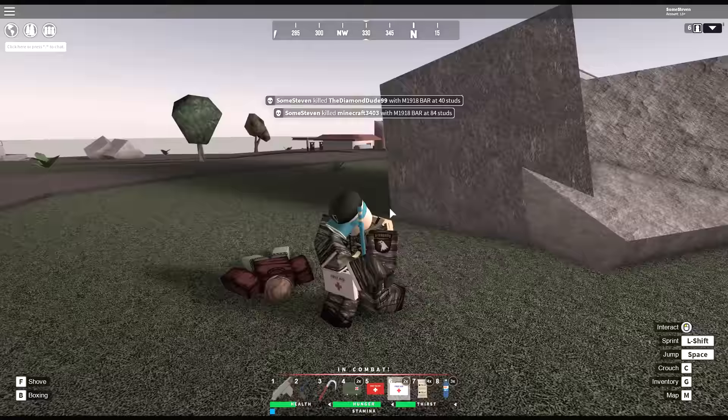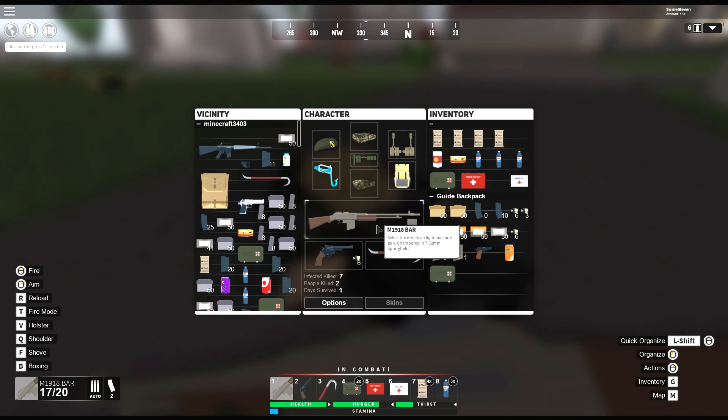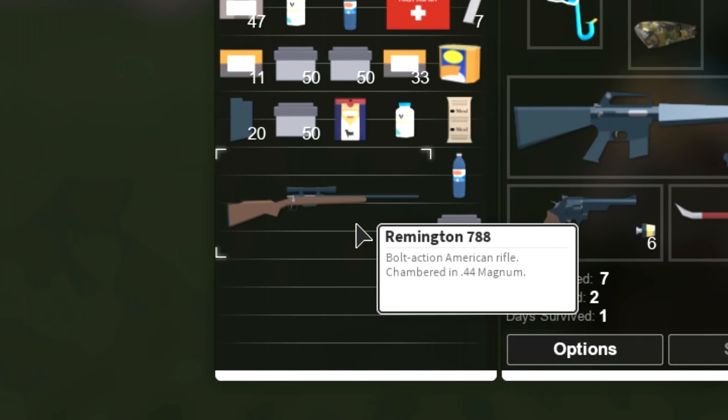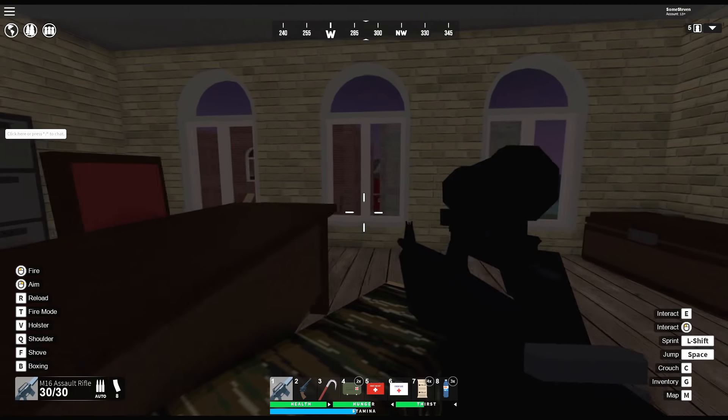Look at that! All the naysayers said I couldn't use third person combat. These dudes were pretty decked out — yeah, this dude did have a 788, I knew it. Honestly I have no idea how I made it out of that alive, I'm really surprised. What scope does this have? The pelican scope!